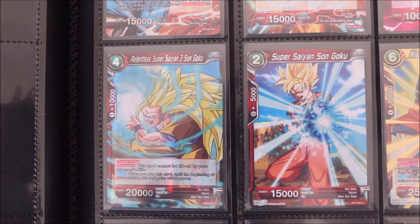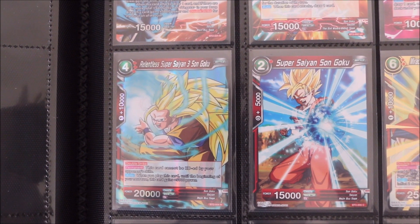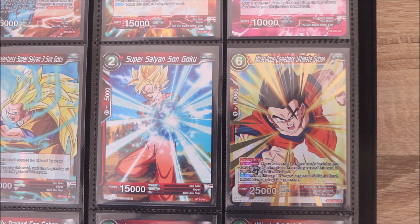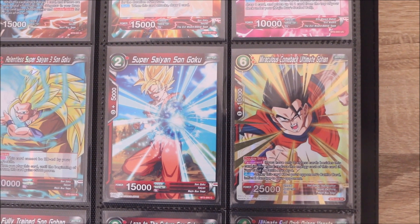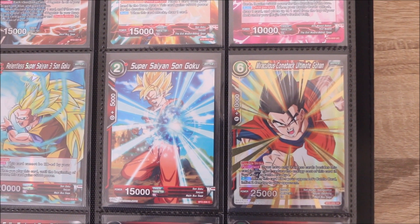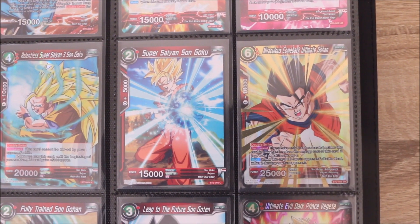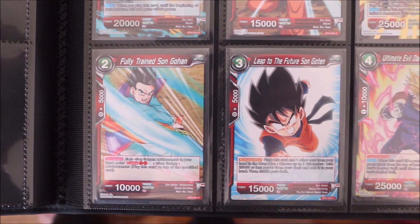We'll come down into the Relentless Super Saiyan 3 Son Goku, which is awesome. Some great Super Saiyan 3 character cards in the card game. And here we have the Miraculous Comeback Ultimate Gohan Super Rare — probably my favourite Super Rare card. It's a little bit vanilla but that's the beauty of it. It just literally captures Gohan being the badass that he is and charging headfirst into battle.